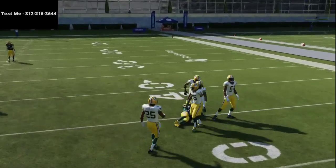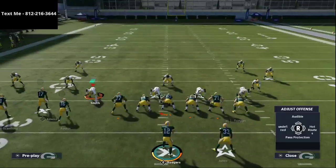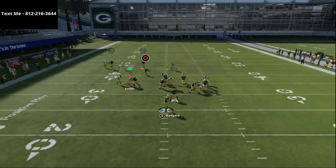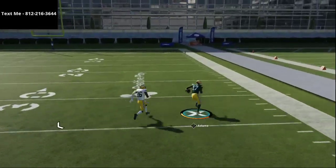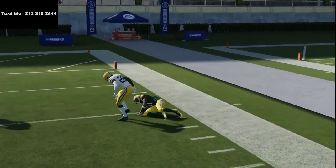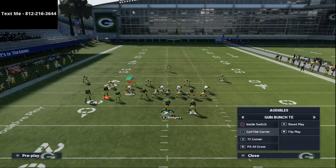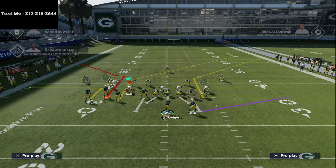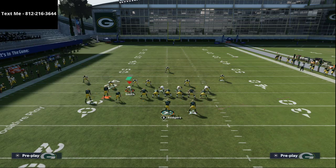One setup we're going to give you today — it's not necessarily the meta. A lot of people know the setup where you just delay fade and run this tight end cross play or PA cross play. The real key to that play is the crossing route to Davante Adams — you just have open laser after open laser. But what I wanted to share today is the key reason I believe running it out of the run heavy playbook is important, and that's the play Tight End Corner.